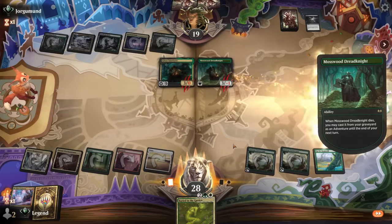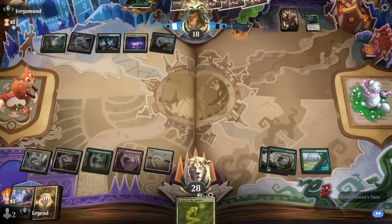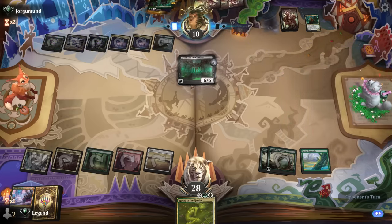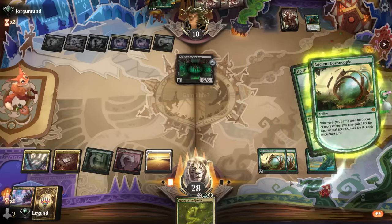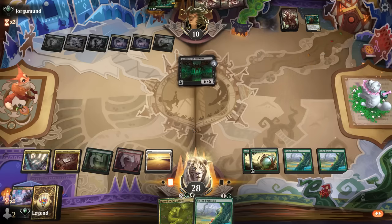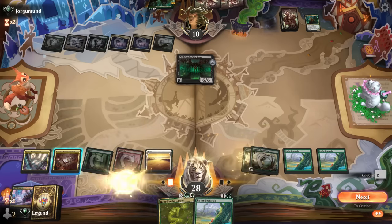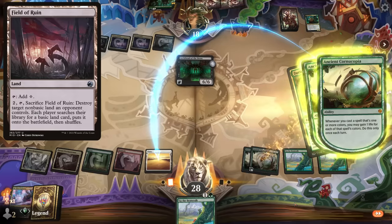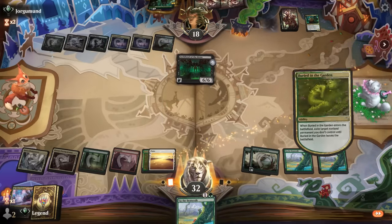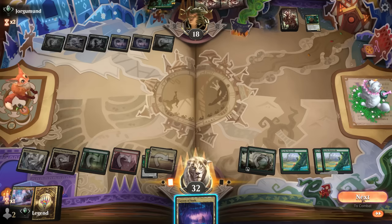We've got another removal spell at the ready, and now we can potentially topdeck some of our seven-mana cards and cast them. There's Archfiend — we don't mind exiling here. I'll do this first in case we find a Leyline Binding. Another Up the Beanstalk — I can still cast it if I tap carefully. Good practice to enchant a basic land in case of Field of Ruin effects, and now we'll gain four total. As soon as we find a five-mana card we're in business. Hanging on to Cavern of Souls in case our opponent has another Duress.